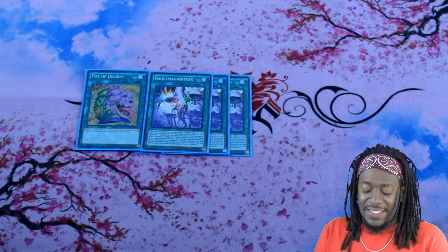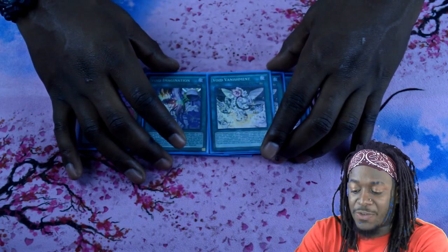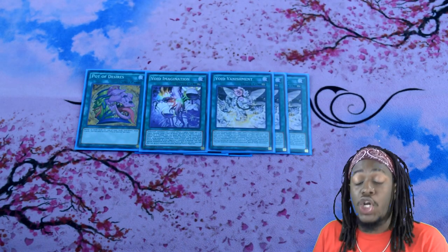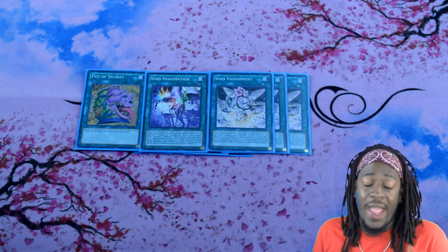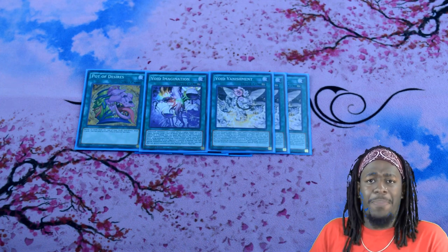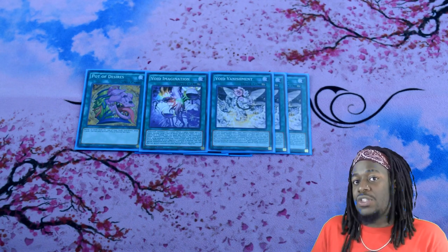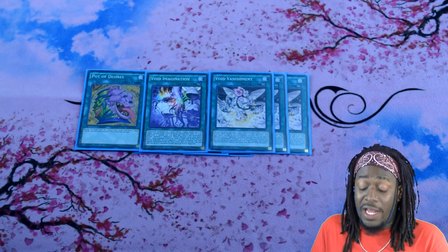Void Vanishment can search Void Feast, Into the Void if you want to play it, or Void Imagination. I think a lot of people don't see the value of this card's other effect — when an Infernoid monster battles, you can banish the Infernoid monster and that card. So in case you ever go against a monster that's hard to get over, or you have a little Infernoid monster you want to use before committing more resources, people sleep on that effect — it's pretty good.